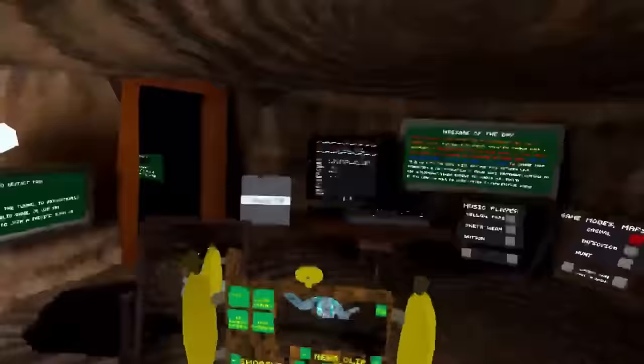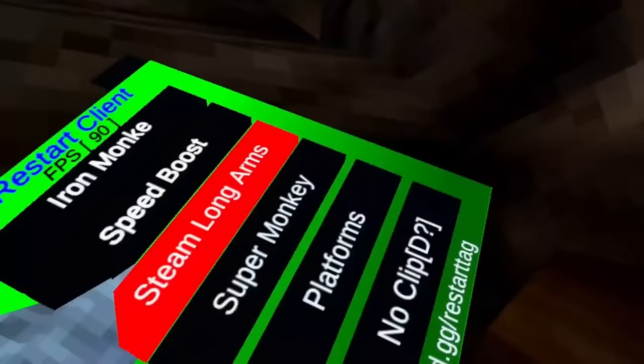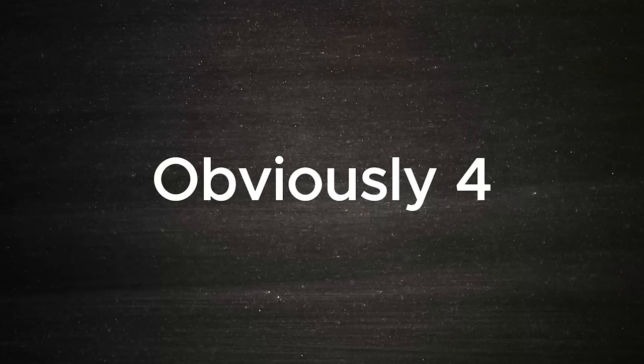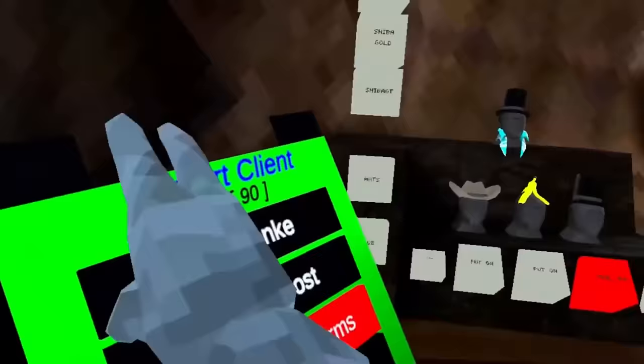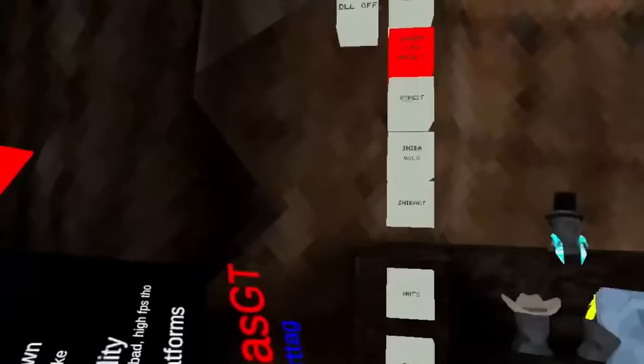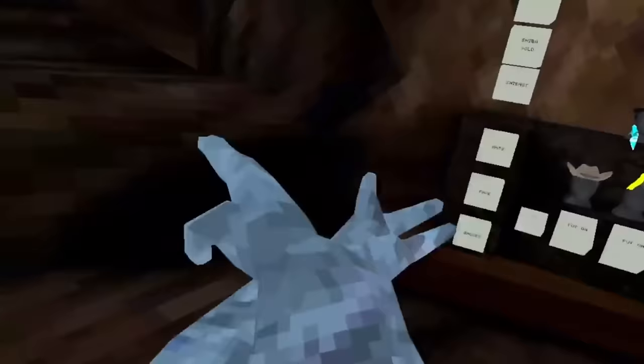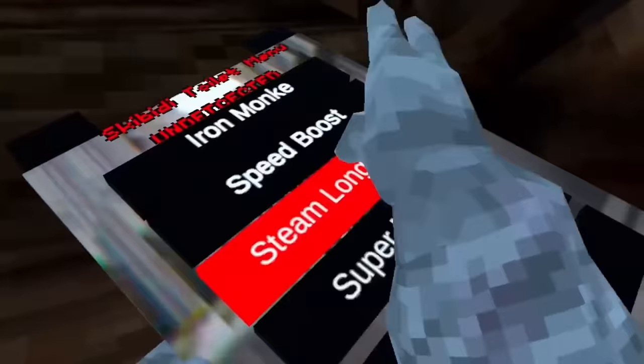It also puts you back in the tutorial and randomizes your color every time. This is the one that I use for thumbnails. There are three mod menus. We got the Restart Client, we got Shiba GT — as you can see, there's a lot more. Aspects, which is like this. You can't really go to the second page. And as you saw, you saw the Restart Client.